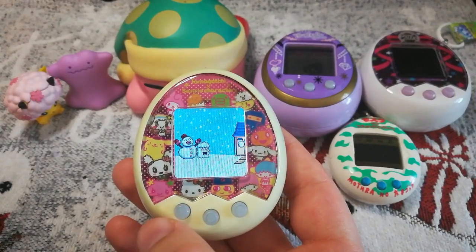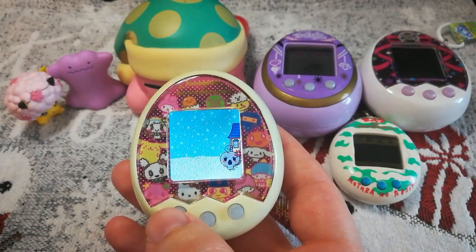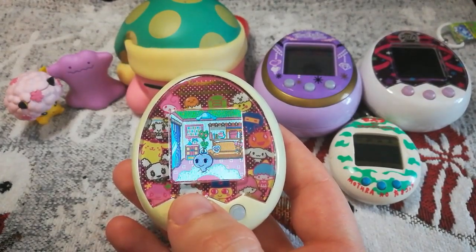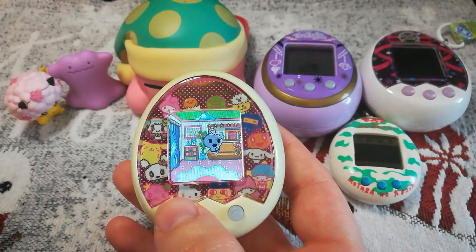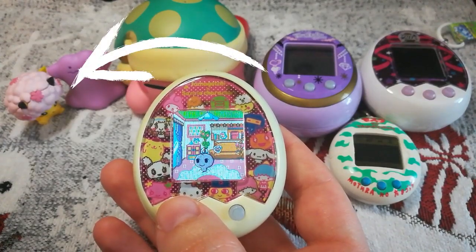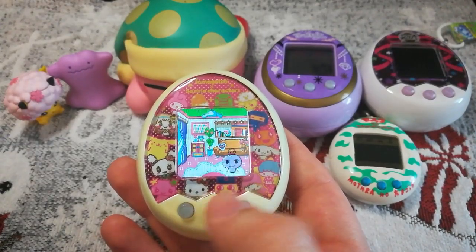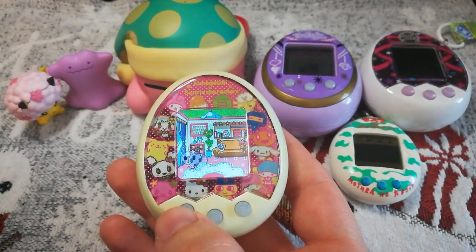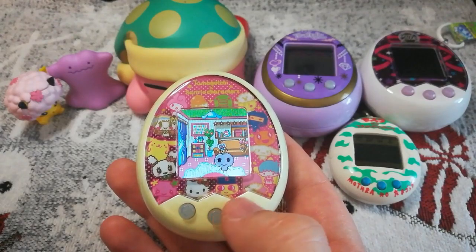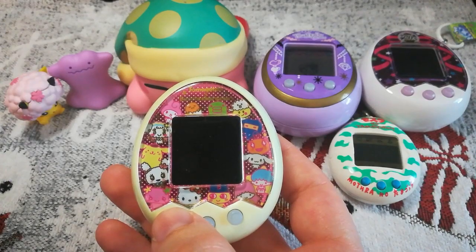In the wintertime there's a mini abominable snowman who throws snowballs into your house and legitimately makes your character mad. In the fall there is a squirrel, and in the spring there's a little character that kind of looks like the Pikachu spring cherry blossom. You cannot skip their animation, so no matter what button you press it doesn't work — you just have to sit through it. They are really cute but after a while they get kind of annoying.